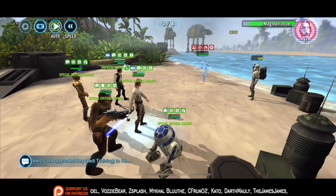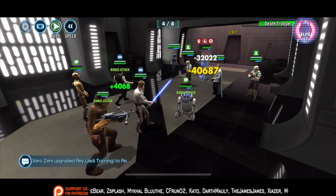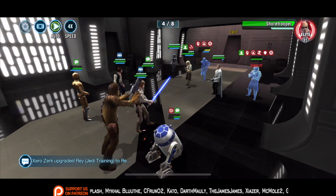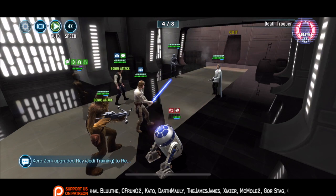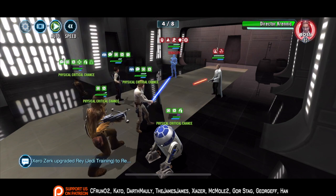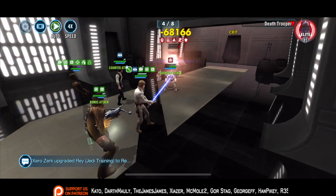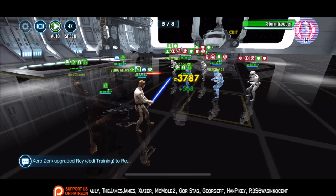One really important thing you're going to notice is when we get to wave seven — we're going to slow things down and focus on finishing with full turn meter on everyone. You want to finish with as high a turn meter on everyone as possible. The only character that doesn't matter is Han Solo, because he will get the opening turn going into wave eight no matter what. R2D2 has an ability that gives him 40 turn meter, which will allow everyone else's turn meter to speed up, and he'll still be at a decent turn meter.